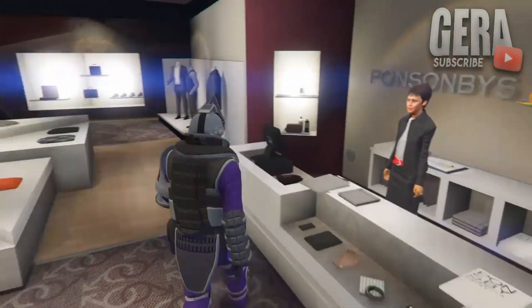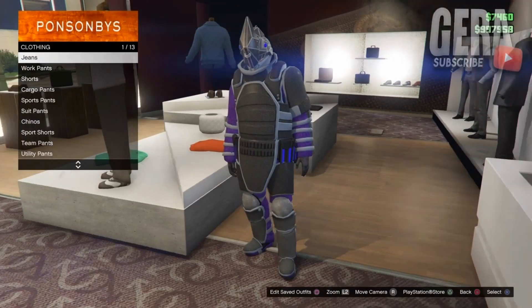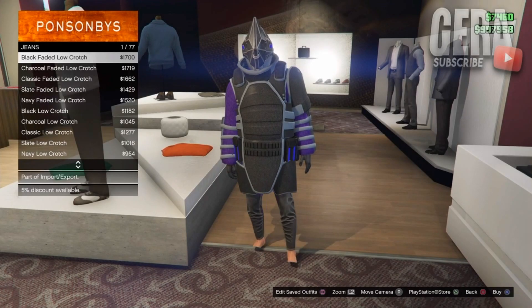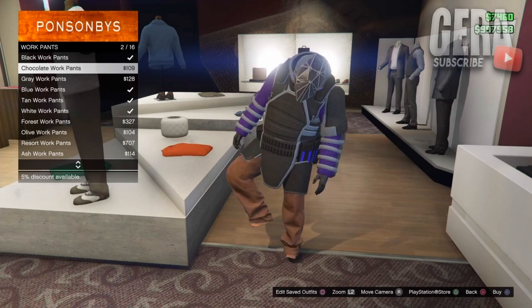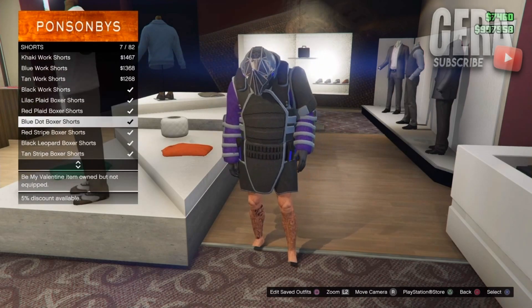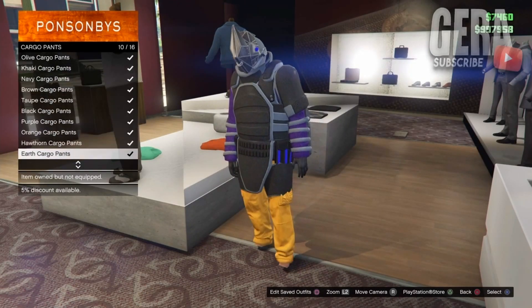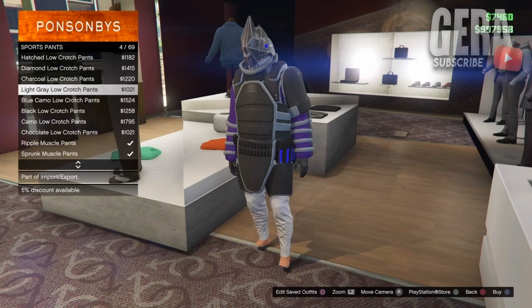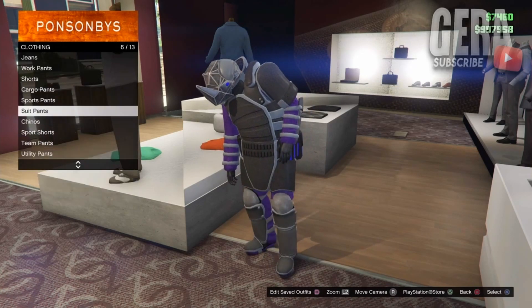The first step is to go to any clothing store wearing your juggernaut outfit. For the first glitch, all you want to do is go to the pants section. Once you're in the pants section, go to any category and most of them will work. As you guys can see, some pants will glitch out with the top, and you will also get invisible feet. Once you select the ones you like, simply save the outfit and you're done.